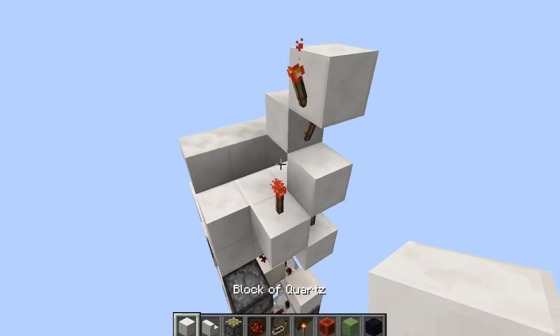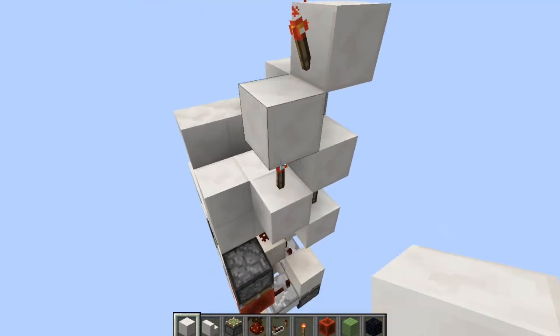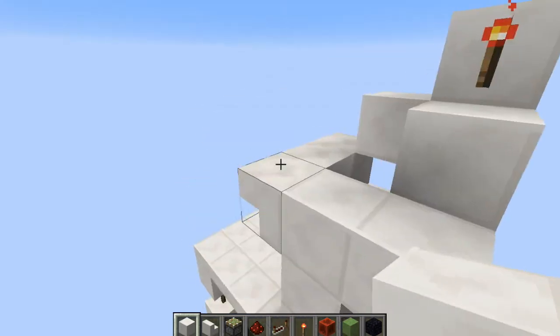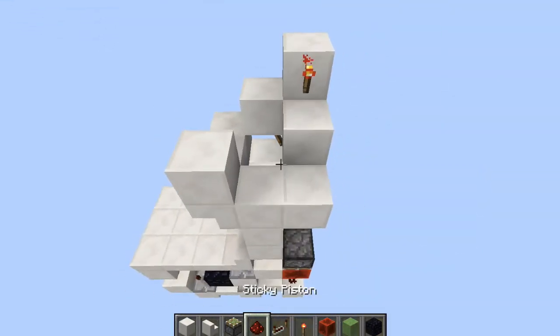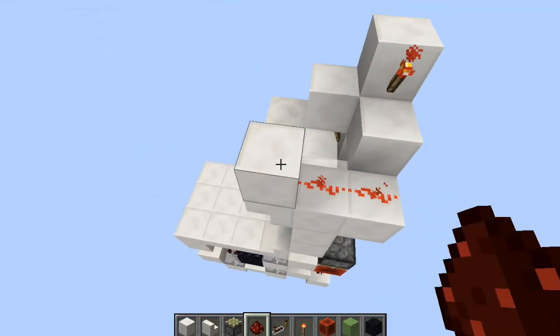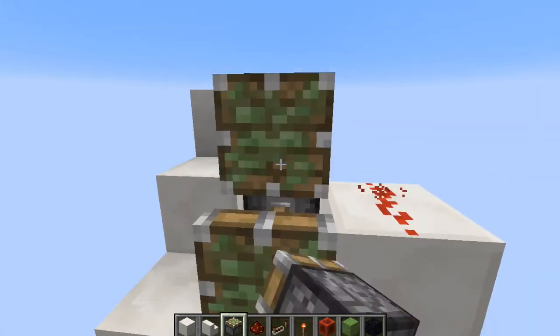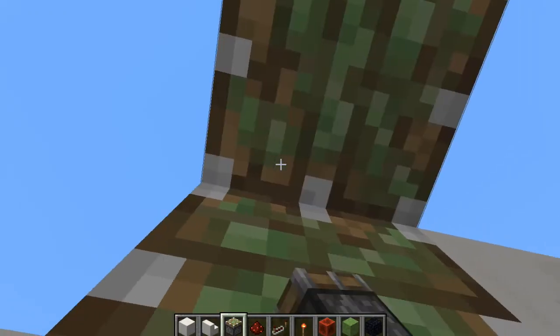Now we're going to place a block above that torch right there with blocks around like that and dust on all of those. Now we're going to come around here, place two sticky pistons up like that and one facing down.